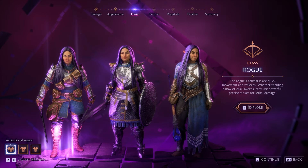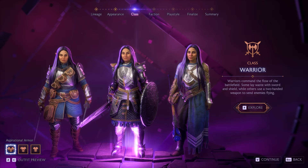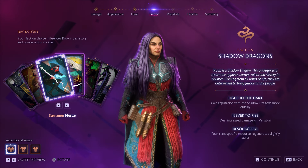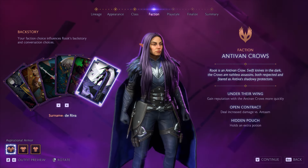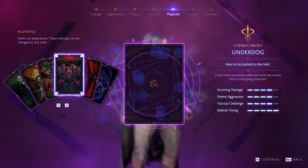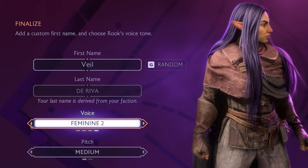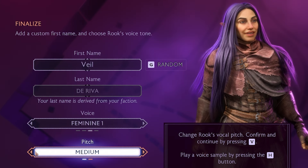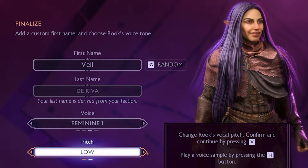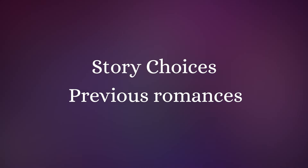That's pretty much it for aesthetics. After the appearance, you then choose your class — each of them has an aspirational armour set so you can see what you might look like at high level. Backstory and faction choices also change your character's surname in-game and have their own perks. There are six difficulty settings: Storyteller, Keeper, Adventurer, Underdog, Nightmare, and Unbound — with Unbound being the one that lets you choose and customise your own settings. For voices, there are two masculine and two more feminine-sounding voices — two American and two British, though the British accent has a slight northern twang. The next part we're not actually allowed to show footage of, but you input some information from previous games about your characters and the story choices you made.